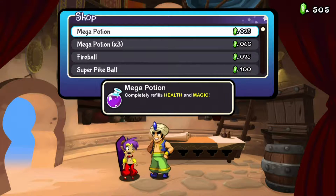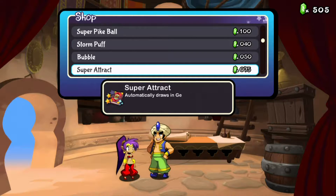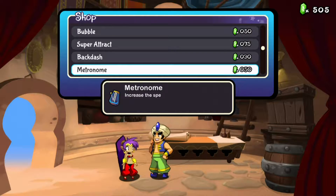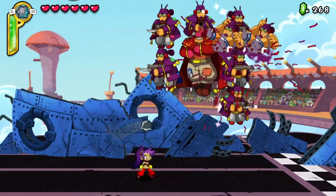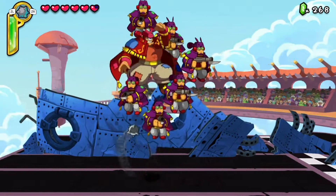You can also get weapons, upgrades, and items at the shop. The upgrades are always a must for me, but the weapons are pretty optional though useful. I just used pike balls and invisibility in my playthrough.